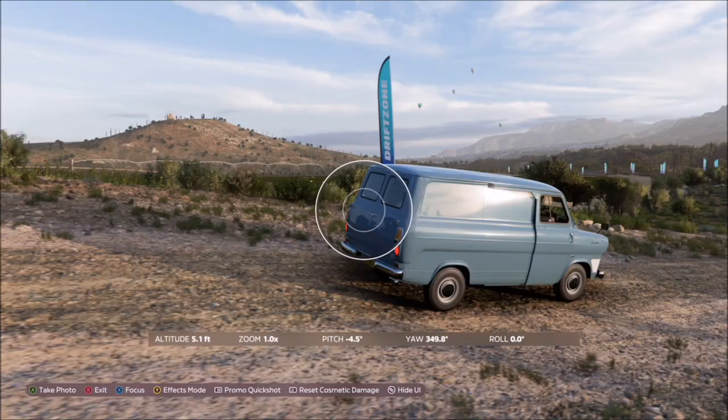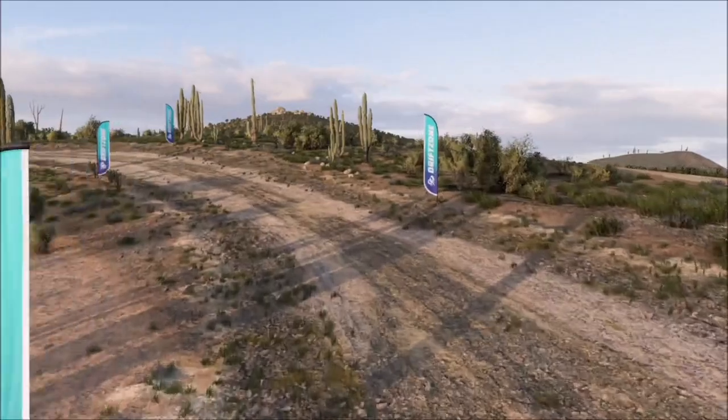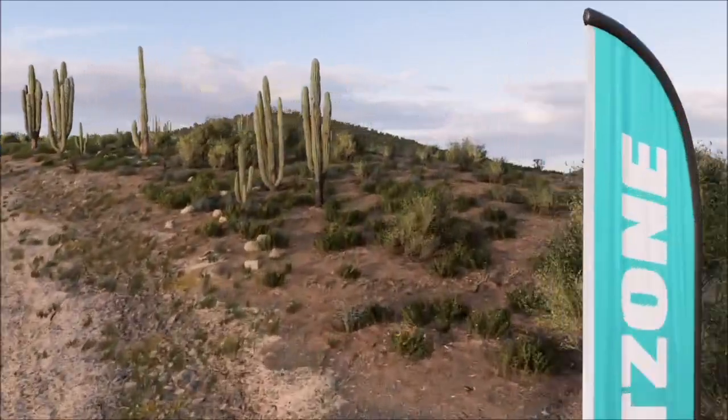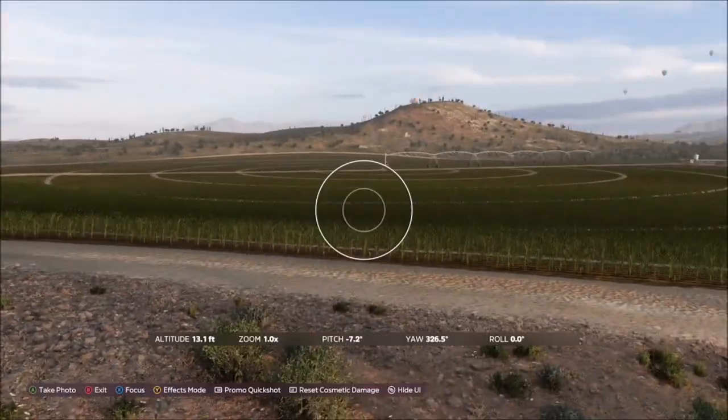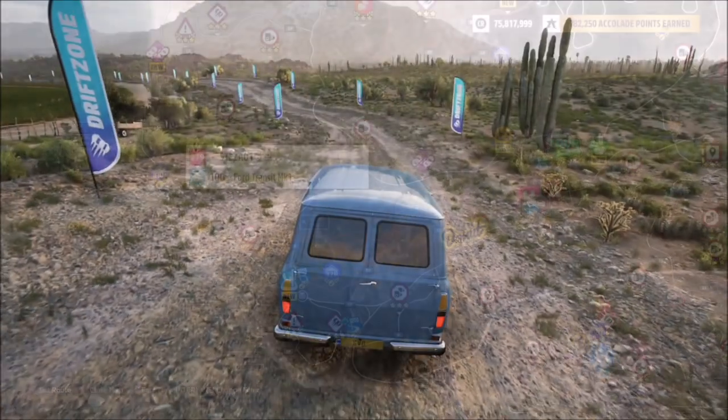It'll pop up with two tick boxes — one saying that you are using the correct vehicle, and one saying that you're in the correct location, and it's as simple as that. If you're struggling or having any difficulties, I recommend just moving about in that general area until it pops up saying that the challenge is complete.